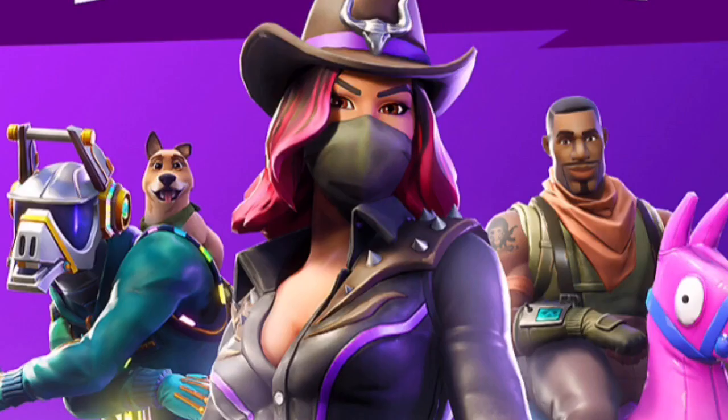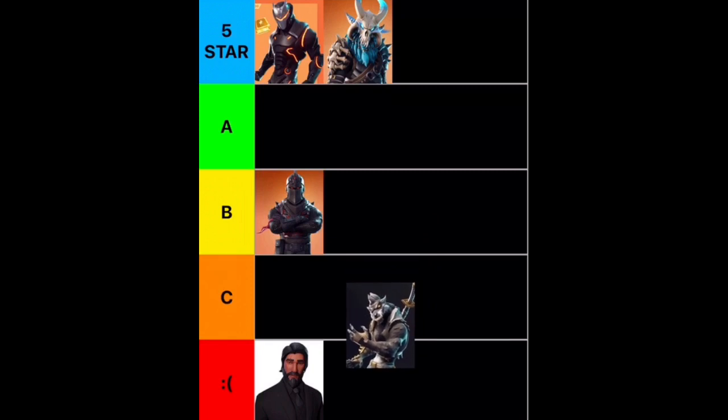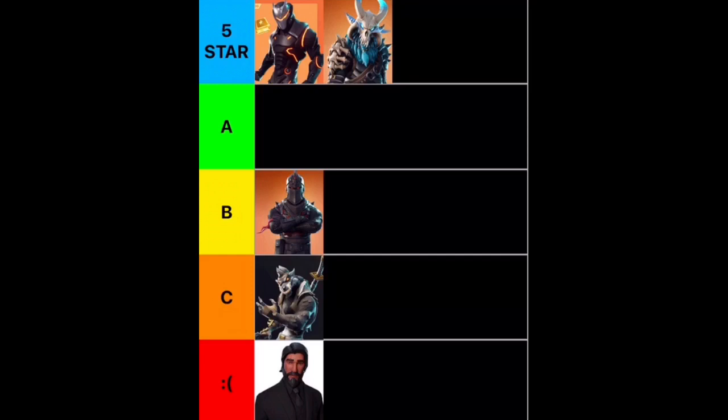Next up, we have the Season 6 tier 100 skin, Dire. I don't really feel it too much — he's not too cool for me. His first styles were absolutely terrible, and the final one is kind of meh anyway. So I'm going to put him into C. Next up, we have Ice King. This one is really awesome — I love him a lot. But I think he's not as cool as some of the other ones, and he didn't have as many unlockable styles. So I'm going to stick him into A.